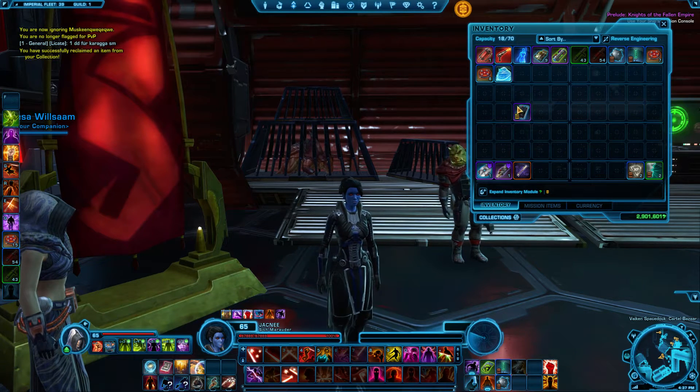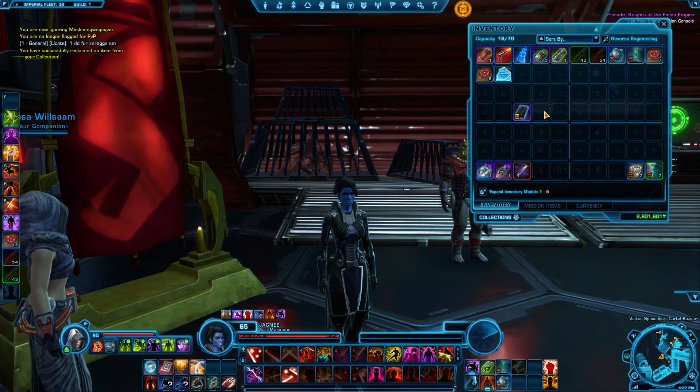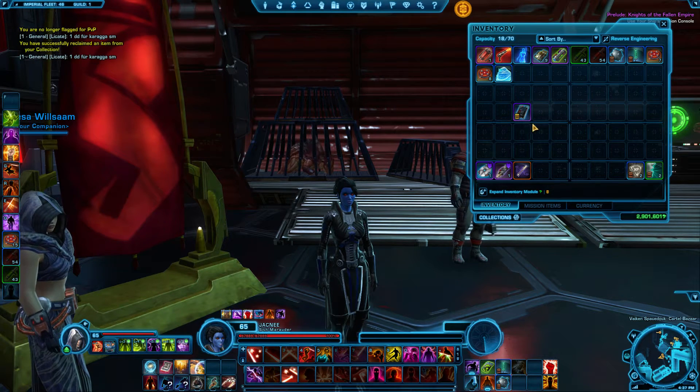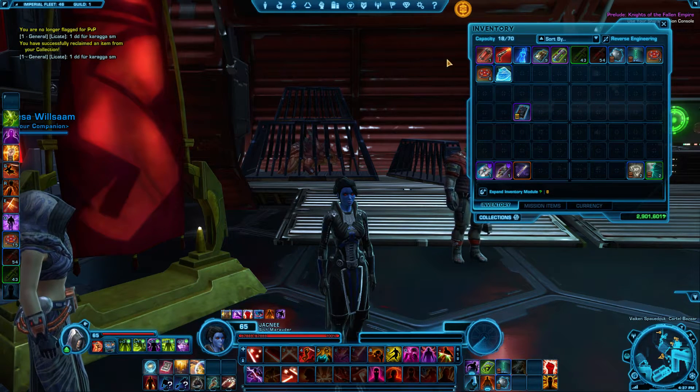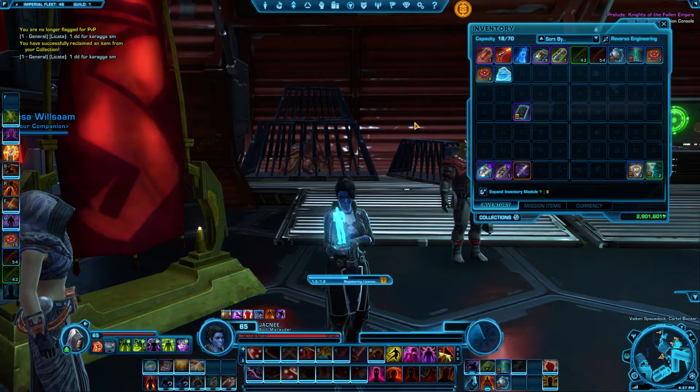That's the item that you can buy in the galactic trade market. If you have used it on one character, you can purchase yourself an account unlock for 400 cartel coins, which is what I did. Now let's go get my dog.